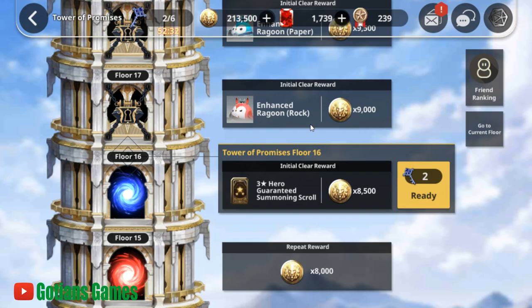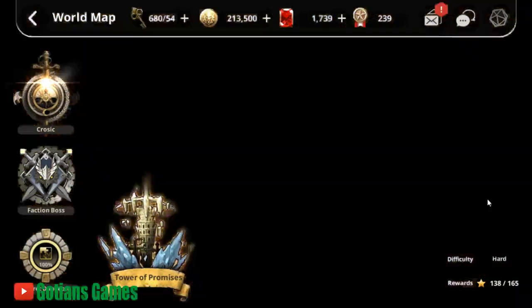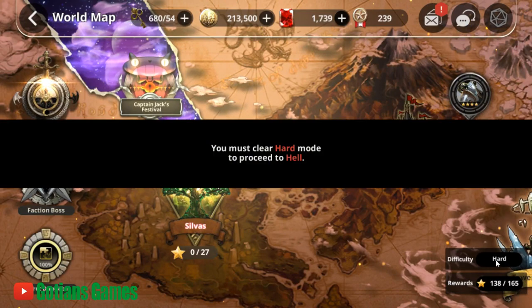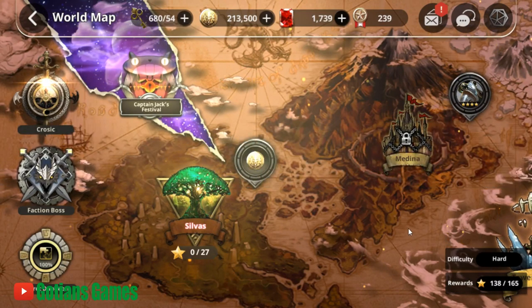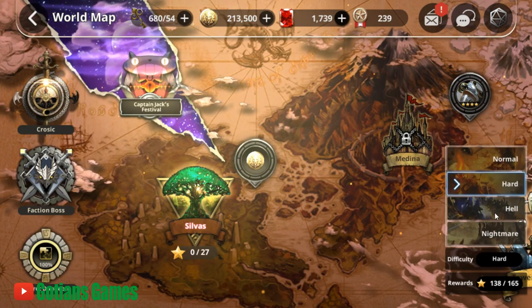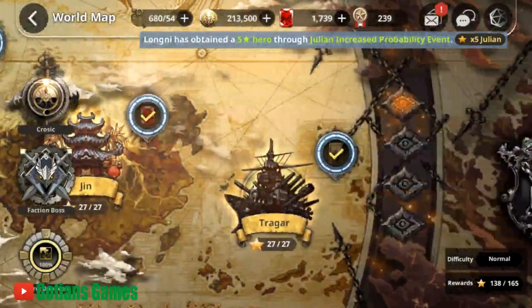In this game, you have different modes. You have Adventure Mode where you play through the story. Once you beat the story, you unlock the next difficulty — hard, hell, and nightmare mode — and you have to beat the previous one to progress. So beat normal to unlock hard, beat hard to unlock hell, and so on.